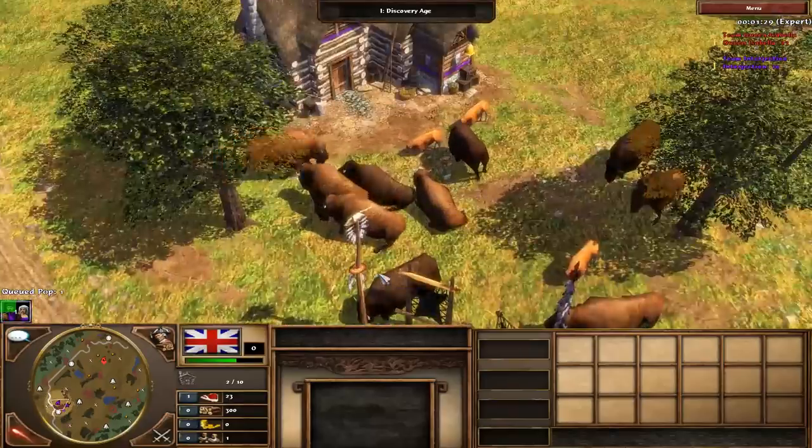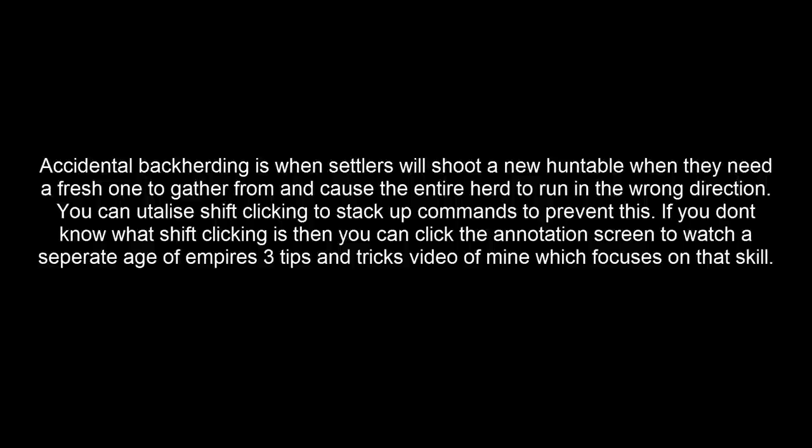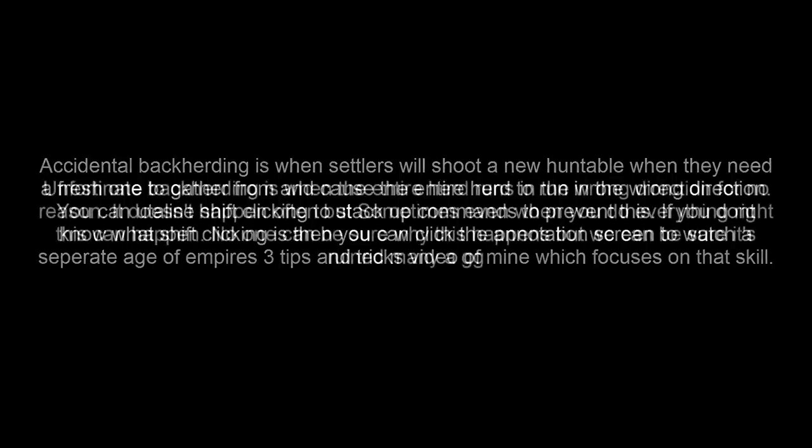The final things to know about herding are what I call accidental back herding, unfortunate back herding, and anti-herding. Accidental back herding is when settlers will shoot a new huntable when they need a fresh one to gather from, and that will cause the entire herd to run in the wrong direction. You can utilise shift clicking to stack up commands to prevent this. If you don't know what shift clicking is, you can click the annotation on screen now, which will take you to a separate Age of Empires 3 tips and tricks video of mine which focuses on that skill.